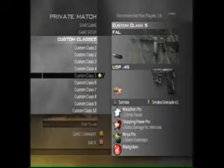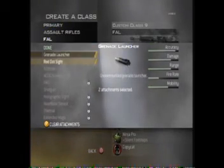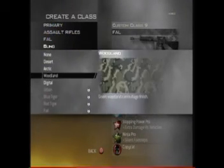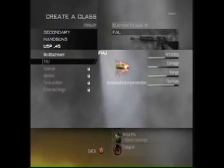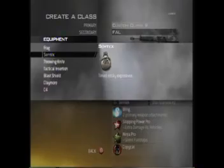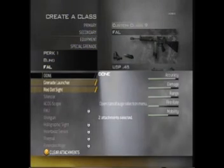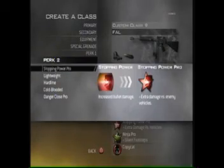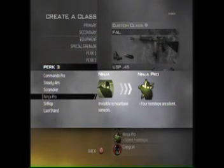Your other FAL class needs Bling with Red Dot and a noob tube grenade launcher, and whatever camo — but it has to be different than your first class. Your secondary has to be a USP with FMJ, and you have to have Semtex on both classes. Special grenade you don't need. Then Bling, FAL, Red Dot, Ninja, and whatever death streak.